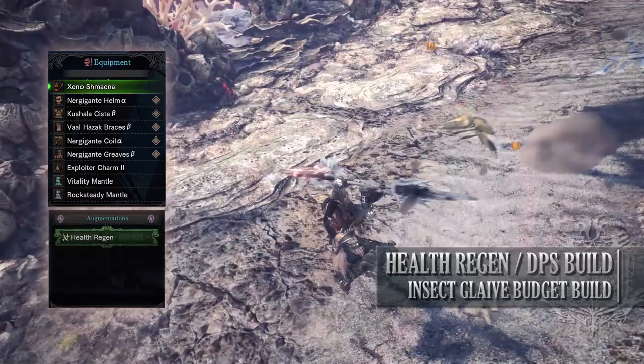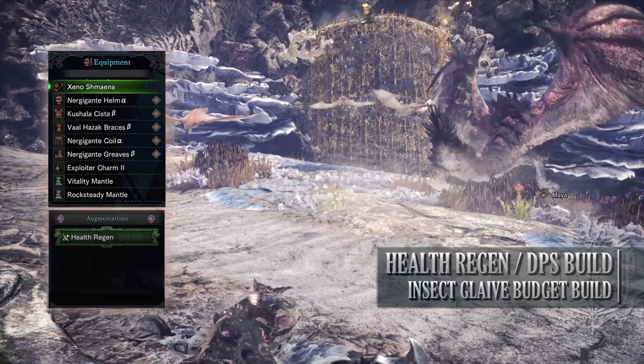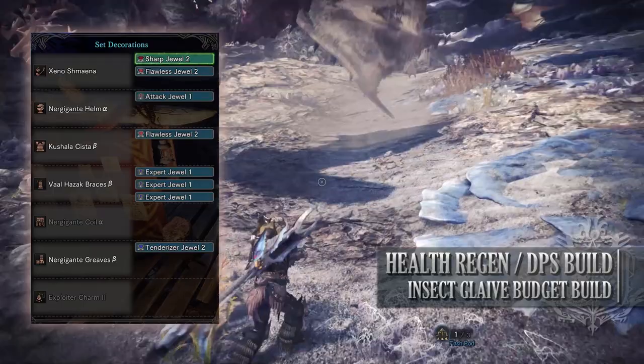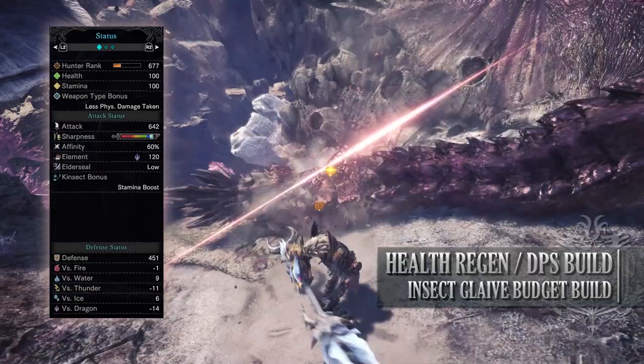As for your jewels, the main mandatory one you'll require is the Attack Jewel. Afterwards, if you're able to get them, Flawless Jewels as well as a Tenderizer Jewel, and then finally a Sharp Jewel to provide you with Protective Polish, and Expert Jewels. If you've done what I've done here, you should have a build with 100 health, 100 stamina, 642 attack, White Sharpness, 60% affinity — which is actually 100% should you be going for monster weak points — 120 Dragon Rating with low Elder Seal, and your Kinsect bonus will be a stamina boost.